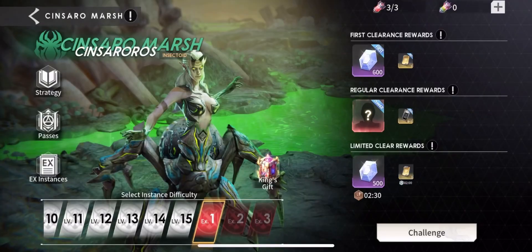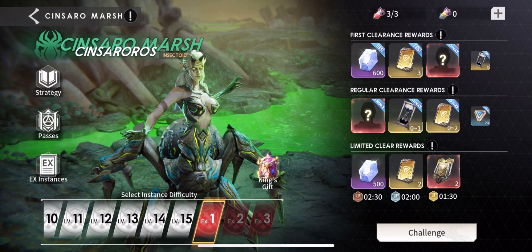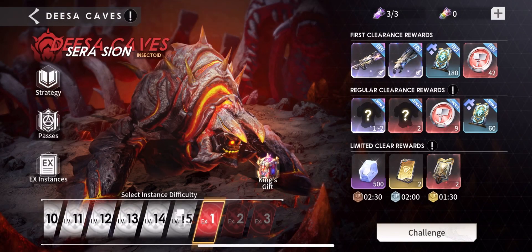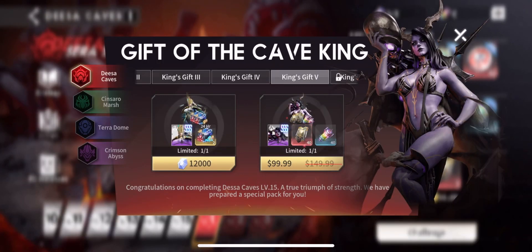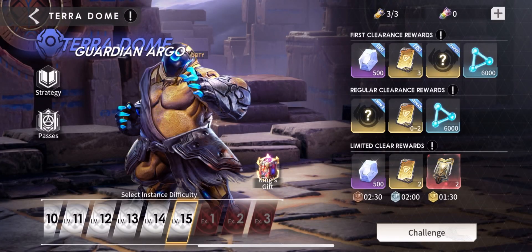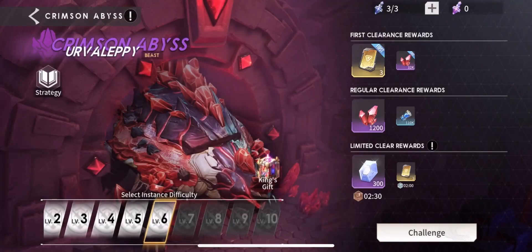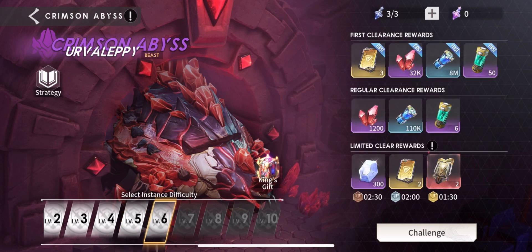One regret I have is not picking up Aries — she's good at low levels. As you can see, I can clear level 15 on some stages but I need Miranda to try EX1. On Demon Caves I can clear level 15 but need a better hero. I'm not picking up Zayna because I won't invest in her. Once I clear level 15 I will go for a copy of Bailey — he's not the best assassin but he would help.